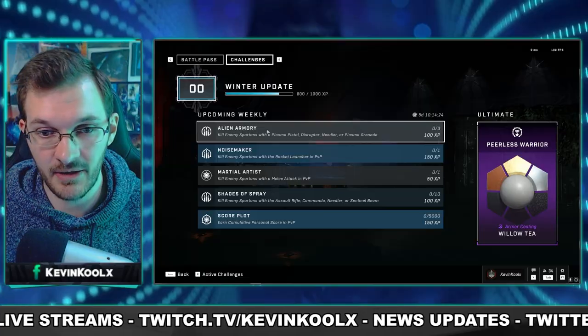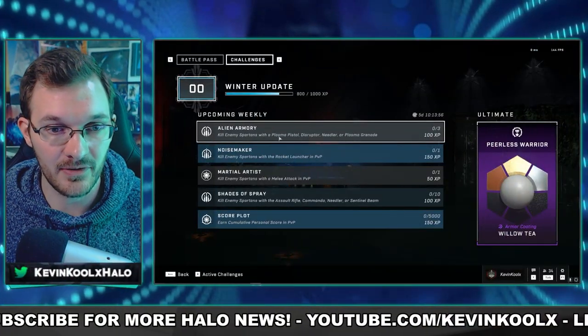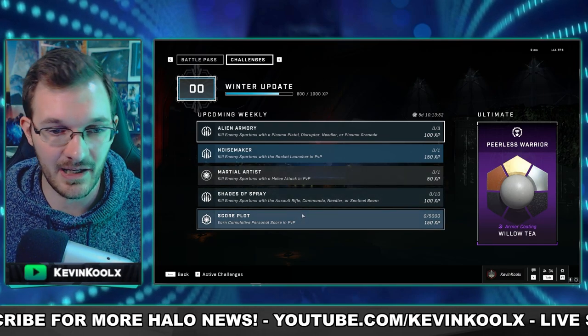I didn't include Quick Play in these calculations because it throws in modes like Oddball that add a lot more time. The key takeaway is to think about how long an average match takes and how consistently well you can perform. Modes like Oddball, CTF, or BTB can last up to 20 minutes, so they're worth avoiding if you're grinding XP efficiently. Look through your challenges and decide what to play based on that. There were also a lot of hidden changes in this update never mentioned until release day — I cover the 15 most important ones in another video. Thanks for watching and catch you on the next one!